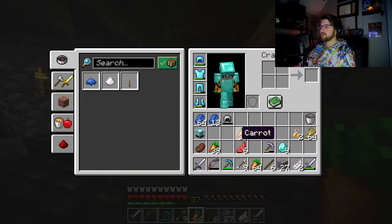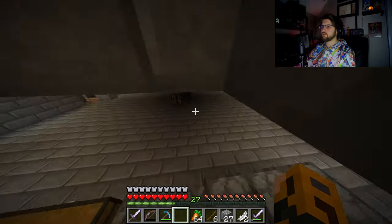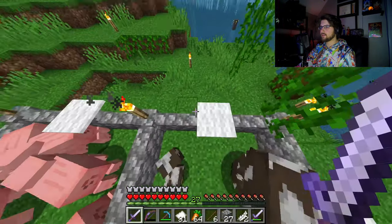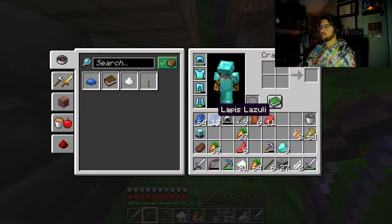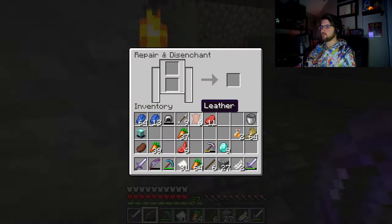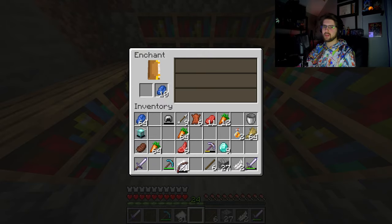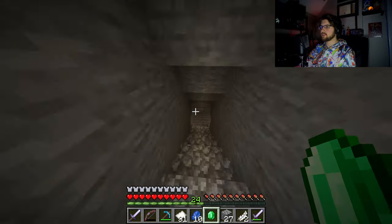So we got a pretty good lineup right here. We should probably focus on getting some mending books done, at least making sure we have a fully upgraded diamond set. I'm gonna need some books and some emeralds, so let's go find some of that. We got 6 leather which is more than enough for some books. I should probably upgrade a bow as well — I'm gonna try to get a level 27 bow. The highest level I can get to is 24, so I'll just take that. Power 3, Punch 1 — not bad!